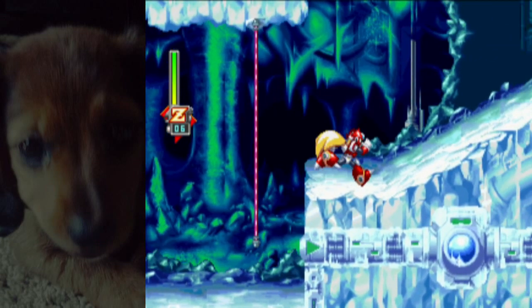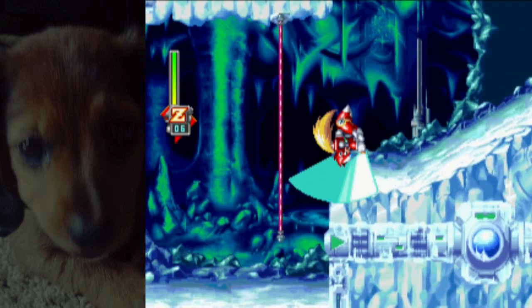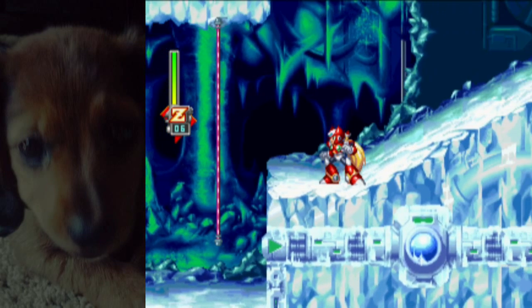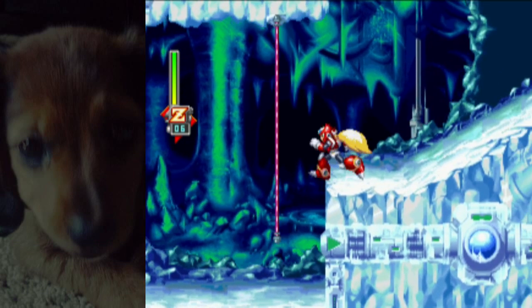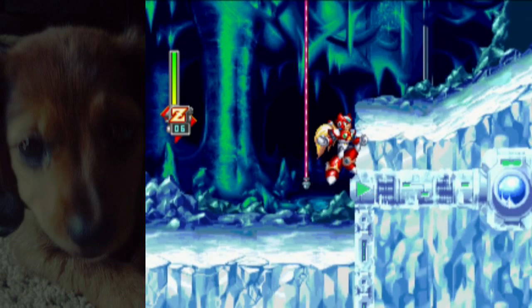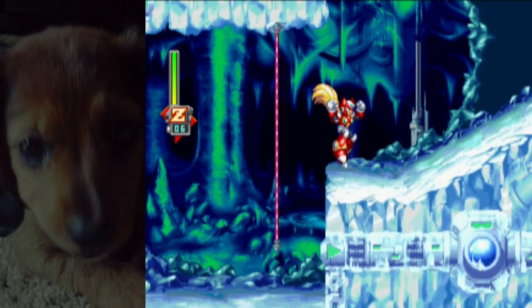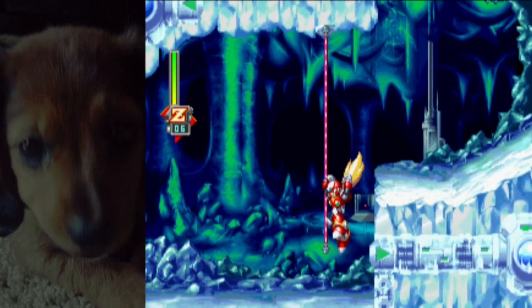What you want to do is slip off, and right as you're about to fall off, you want to use the Ensuizan, like this. You can do this off of any slippy surface whatsoever. Here's the full Ensuizan — it's a full circle. Every time you see it get cut off, it's not a full circle. That means you got the glitch. If you don't see the circle appear at all but it still makes the sound, that means you got it on the very first frame, so you don't even see the circle at all.